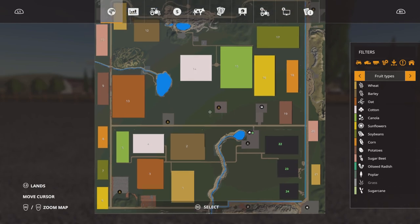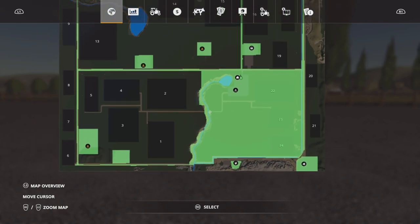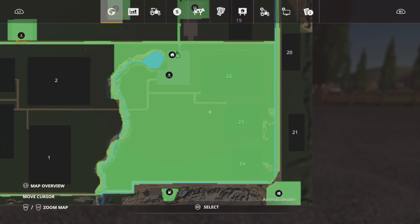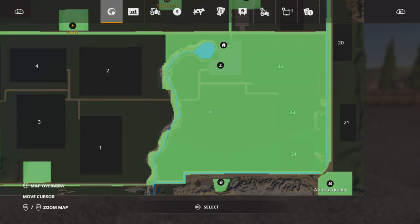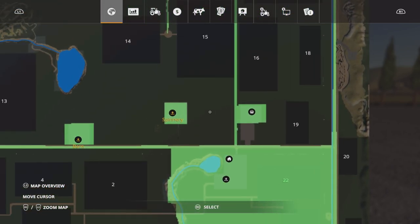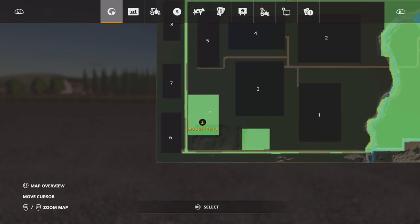Here's the map. I'm on New Farmer, normal economy for the map tour. On New Farmer you start with fields 22, 23, and 24 — this large expanse here, which is a rather huge expanse of grass. You start with all of the areas that have sell points, including the roadways, and you also start with the biogas plant.